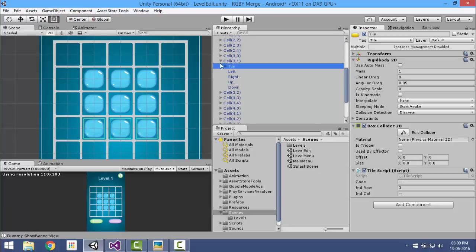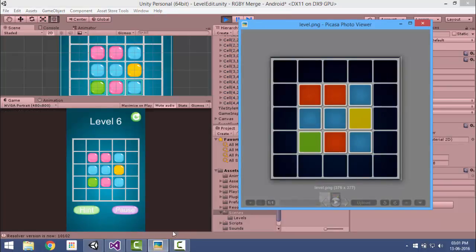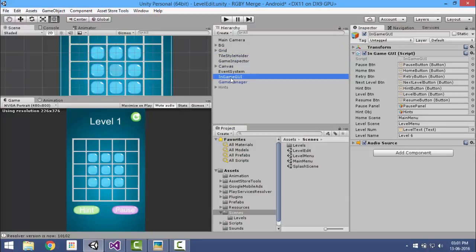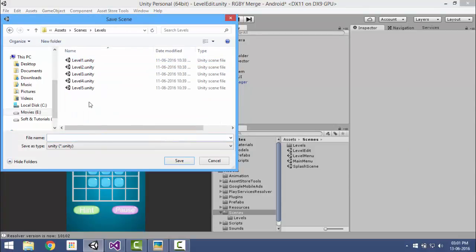Now let's try it and after we play it — the game looks as per our requirement. In the game GUI there is a level name, so I named it level 6. Now file and save the scene in scenes/levels and name it level 6.